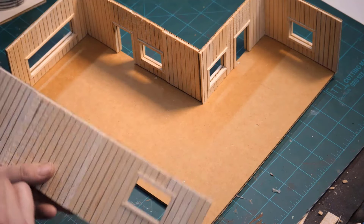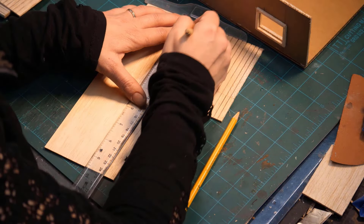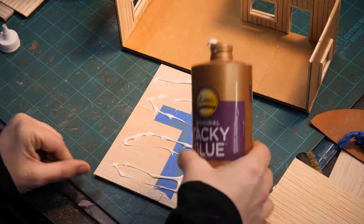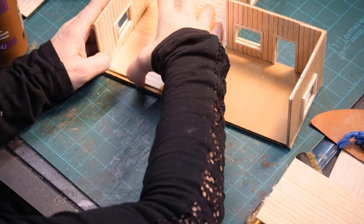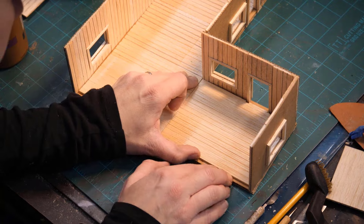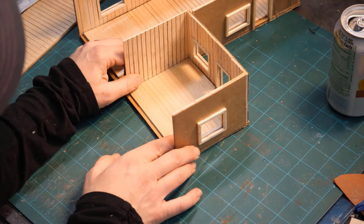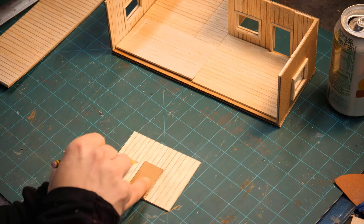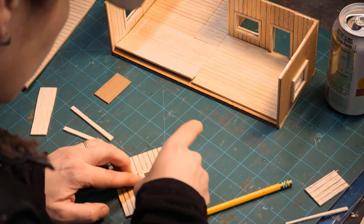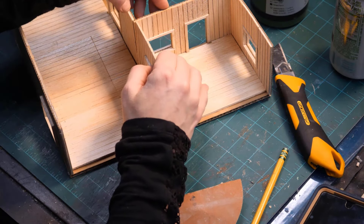We used some Amazon Prime cardboard boxes as the base — I would have used foam board if I had it. We're gluing our walls in with some white tacky glue. For the floor, I use a pencil to make lines, then scratch it up with a wire brush to give it more texture. We fit that piece in, make sure it fits. This little room is going to be the laundry room.